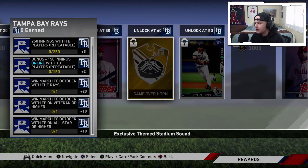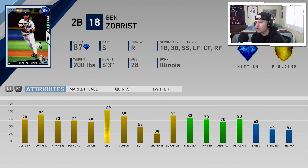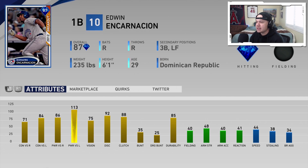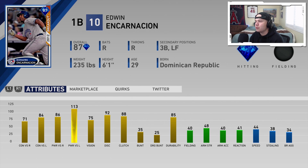The Tampa Bay Rays' diamond is going to be an 87 overall Ben Zobrist — switch-hitting utility card. Look at all the secondary positions he can play. He throws from the right side, 94 contact versus lefties, really solid fielding, solid speed. Overall just a really nice card. The Toronto Blue Jays' team affinity reward is going to be an 87 overall flashback Edwin Encarnacion — first baseman who can play third and left if you need him to. 113 power versus lefties — this guy is going to crush home runs for you.